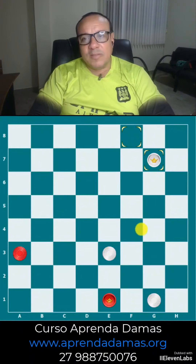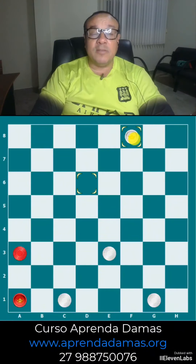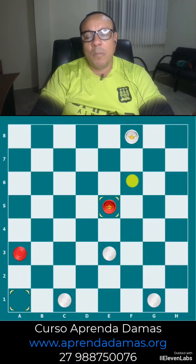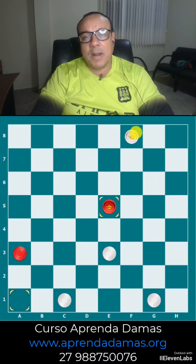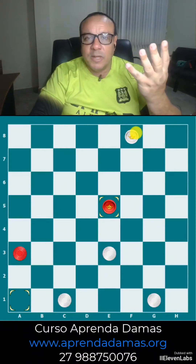So I showed you three ways to win. But what if the black queen doesn't come to B2, or to C3, or to H8? If she comes here, for example, to E5, there is nothing to do. And the exercise requires me to win. So this advance of my white piece from D6 to F8 seemed good, but it does not cover all possibilities.